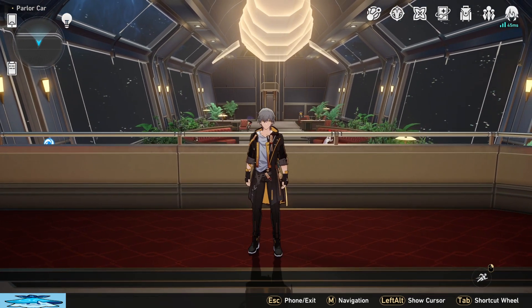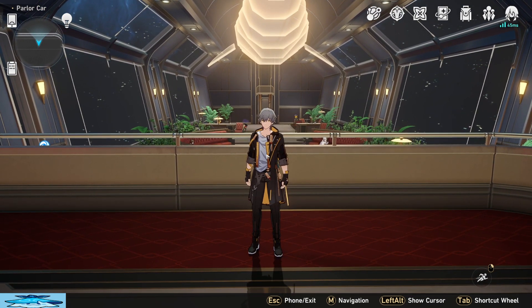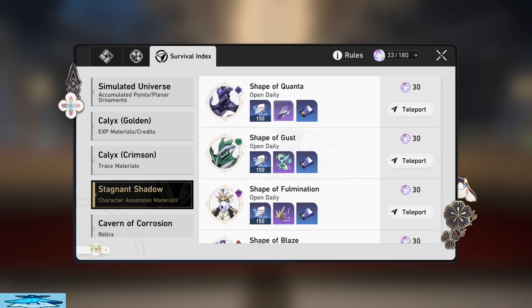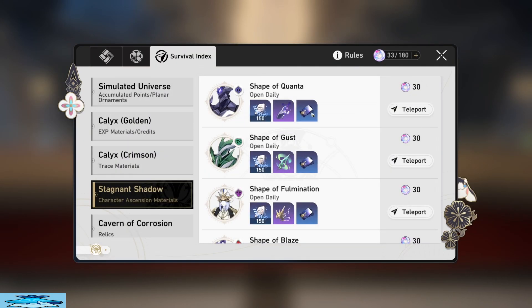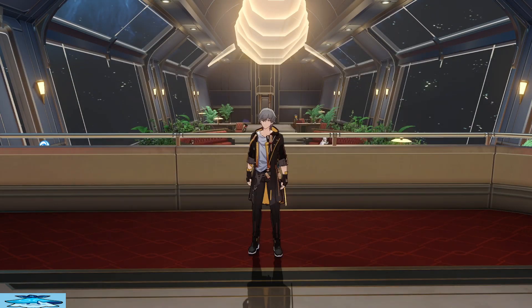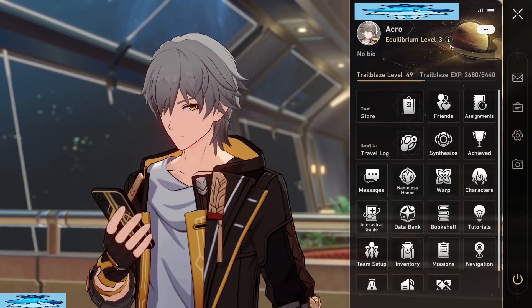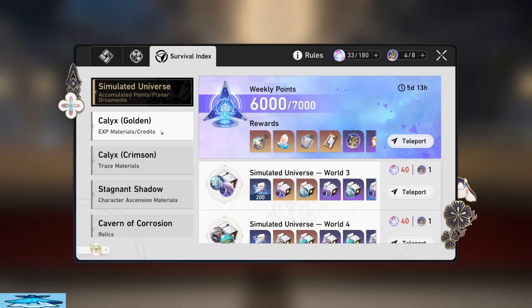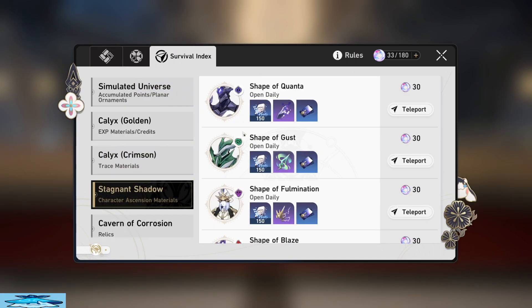The biggest thing you should be doing — which you can start at around 47 but you should definitely start at 48 and 49 — is you want to start doing your stagnant shadows. Stagnant shadows only go up from 3 drops to 4 drops, so basically the main boss material that the enemy drops will go from 3 to 4. It scales 1 to 1 with your equilibrium level, so whatever your equilibrium level is is the amount of drops you're going to get. There's no variation — it is a guaranteed that number of drops.